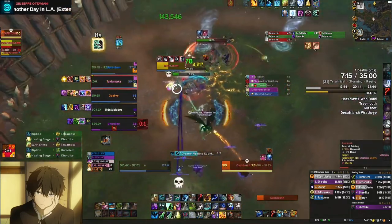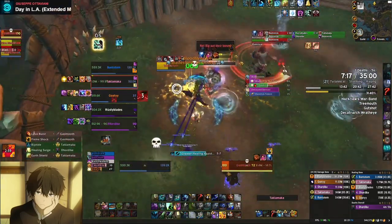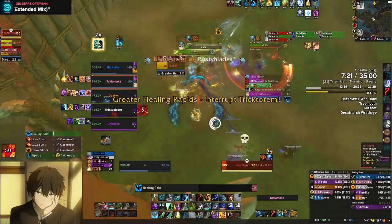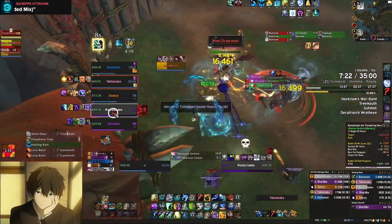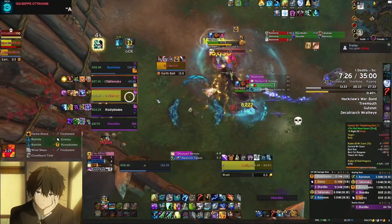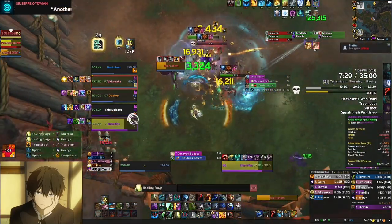Tricktotem has only a couple of abilities. He'll cast a basic Earthbolt ability — interrupt this if you can — but make sure you have an interrupt for the Greater Healing Rapids cast, which comes up every 20 seconds or so. This is the highest priority interrupt of the fight, because it'll heal the bosses, so don't miss it.